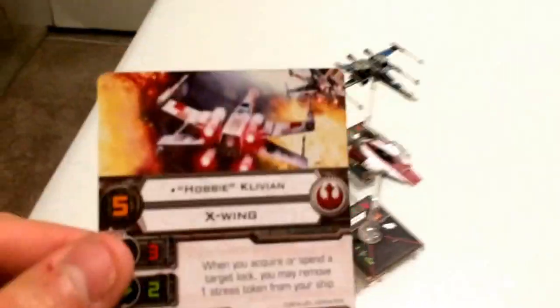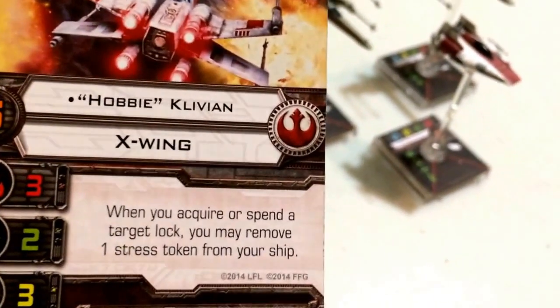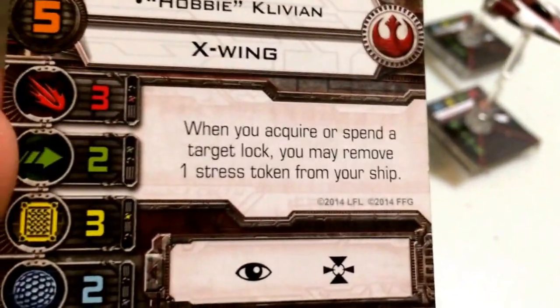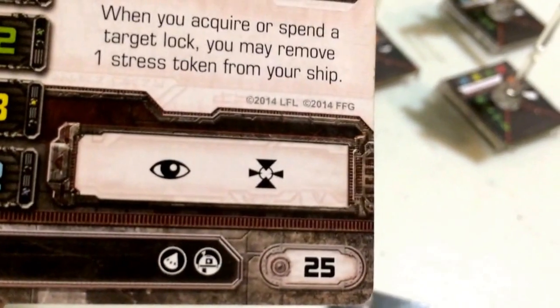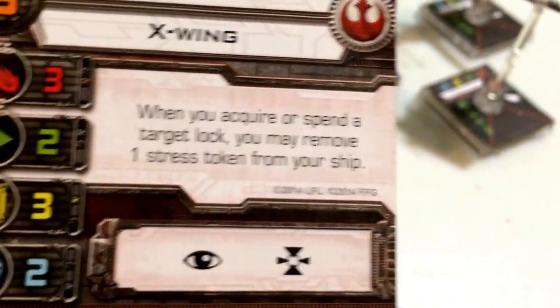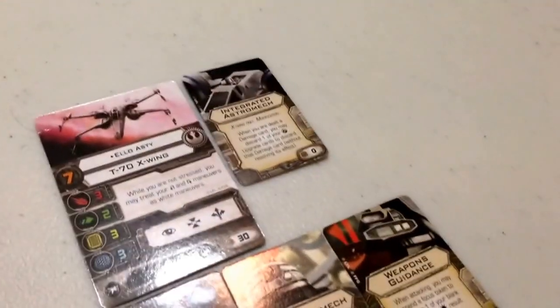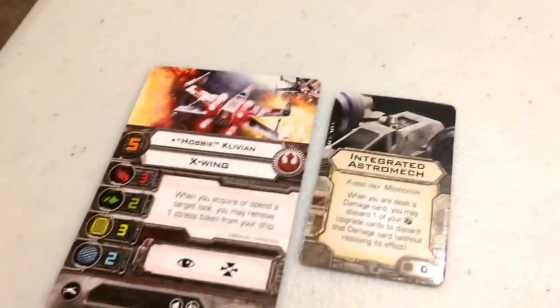Moving on to Derek Hobbie Klivian of Rogue Squadron, coming in at a pilot skill of 5, flying the Incom T-65 X-Wing for the Rebel Alliance. His stats are attack 3, agility 2, hull 3, and shield 2. His action bar is focus and target lock, and he costs 25 points to field. His upgrade bar includes a warhead upgrade, an astromech upgrade, and an unlisted title and modification. His pilot ability reads: when you acquire or spend a target lock, you may remove one stress token from your ship. So as long as he keeps acquiring or spending target locks, his stress is cleared.